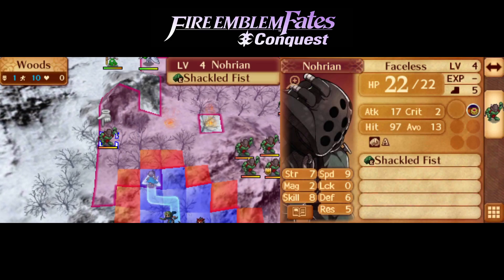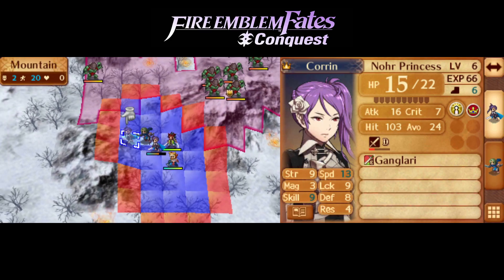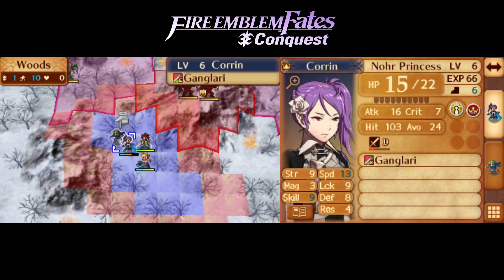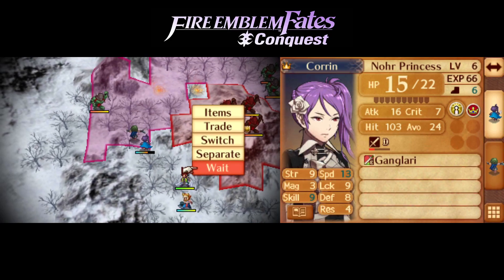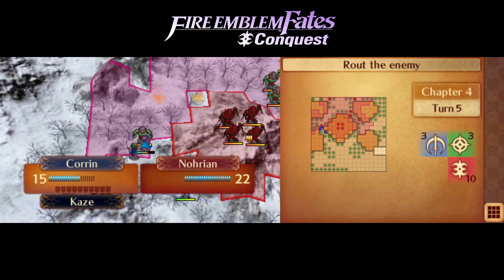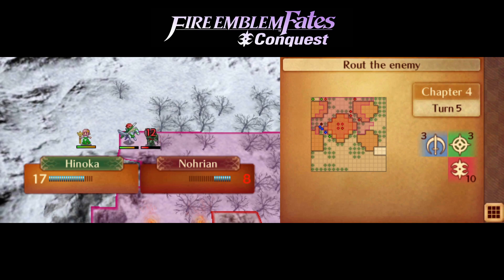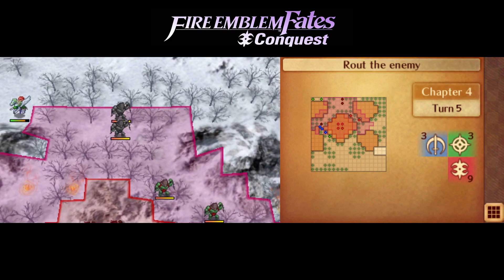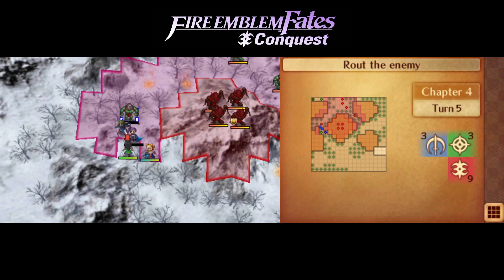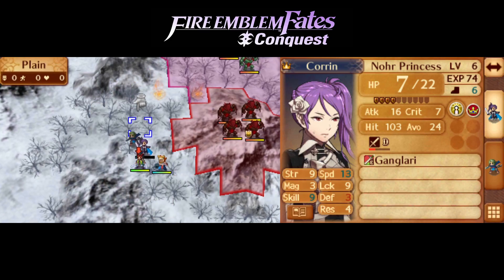Do we want to use that Vulnerary? I'm gonna do 17... I mean, it's not super efficient. We only have one of them, although I don't know that we're gonna end up using it anyway. These guys can't go anywhere, right? Alright. I had a plan for how I was gonna take that guy out, but Ryoma is there for us.